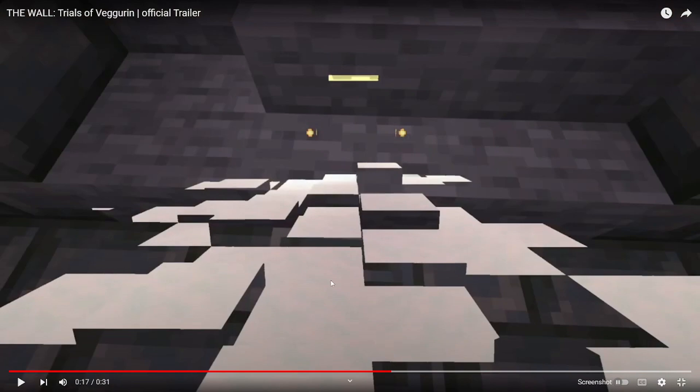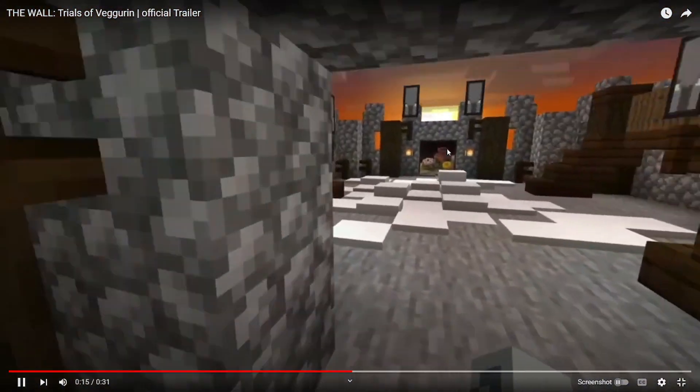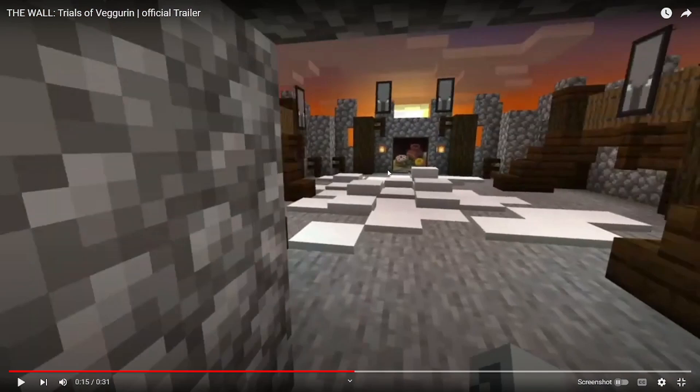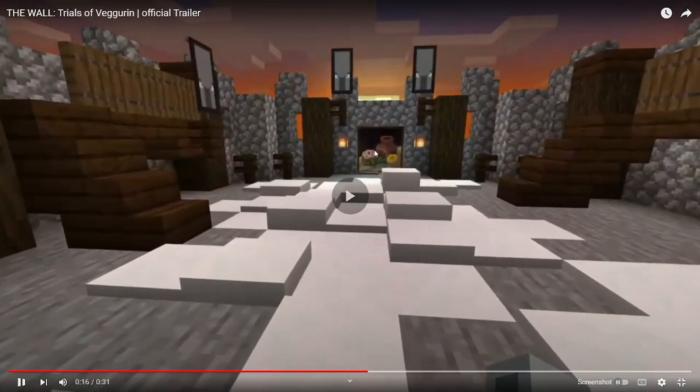We've got a painting there — we're probably going to be able to go through that painting and there'll be stuff on the other side. These are just walls on every side except behind him, and that painting is probably where the pillager base is.